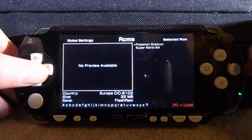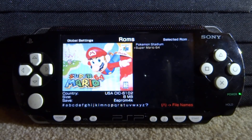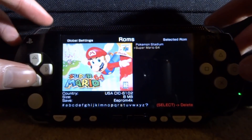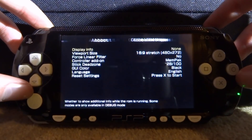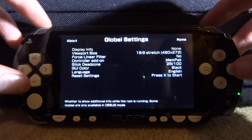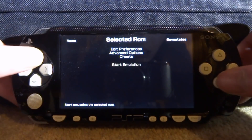Here are our games: Pokemon Stadium and Super Mario 64, which actually has cover artwork — not sure why it works on Mario and not Pokemon. You can press the home button to quit, or use left and right to navigate settings. We've got save dates and global settings — I think we should probably leave that as is, nothing here I'd want to change. Let's go back into ROMs.